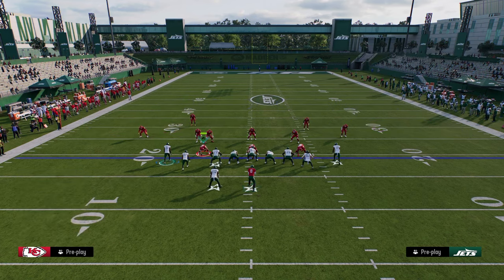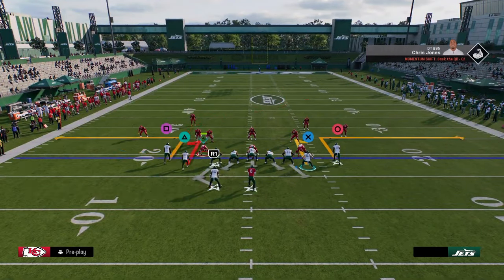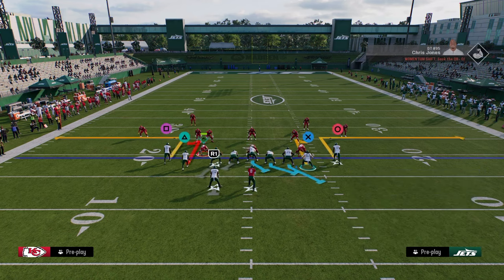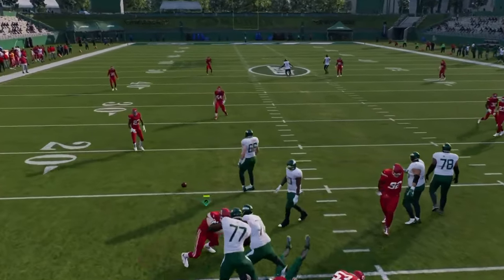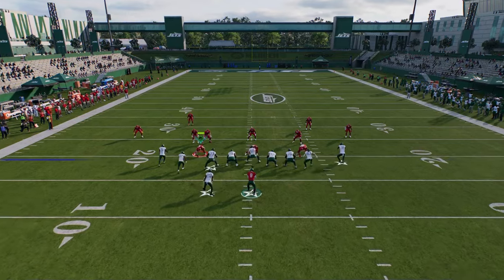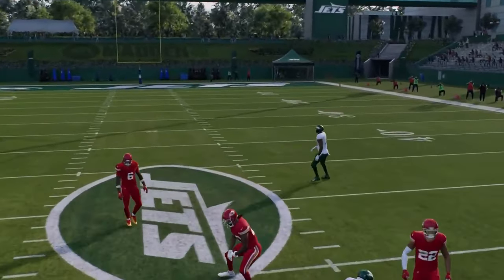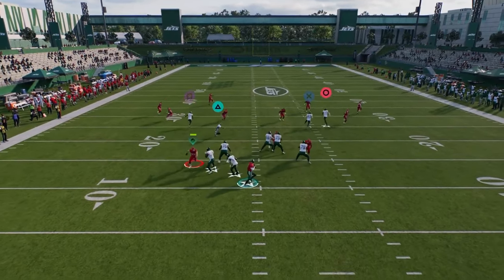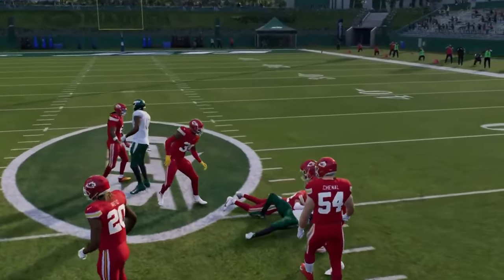My first setup: we're going to take the receiver on the right side and put him on a streak, put the tight end on a corner, drag the slot receiver, and block our running back. You're going to see a simple high-low read. The main route you're going to hit is this post — it gets into a really cool pocket in the middle of the field, and we can throw this post against pretty much everything. See how the yellow zones get sucked down and this post gets into a really nice spot.